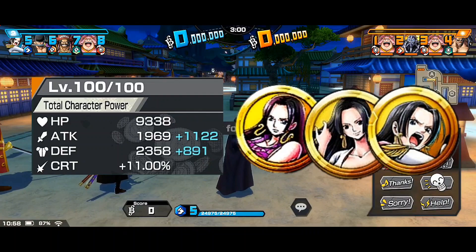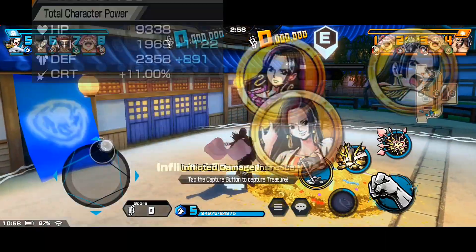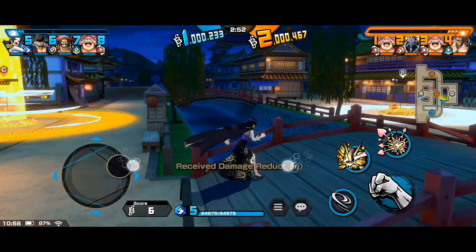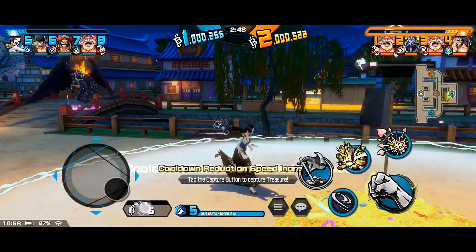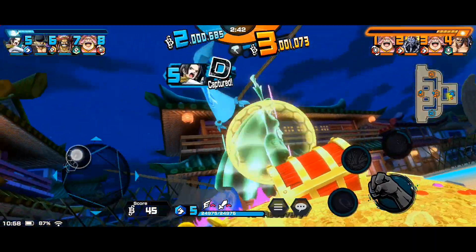Good day and hello everybody, my name is Eiji and welcome back to another episode of One Piece Bounty Rush gameplay. We got Boa Hancock to play with — she is a blue runner. I think she is pretty good if there is no Film Red Shanks, as filler red Shanks is the absolute enemy for Boa for sure.